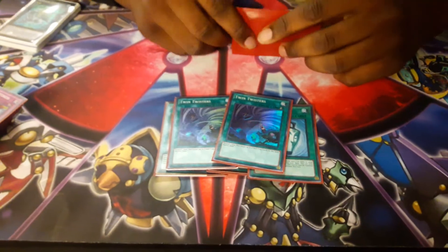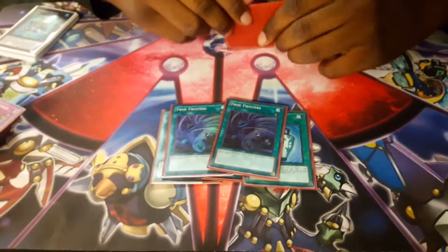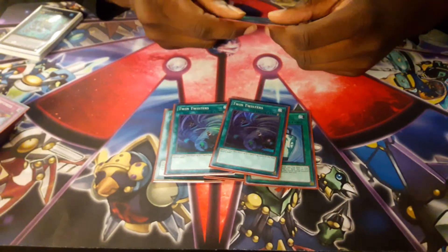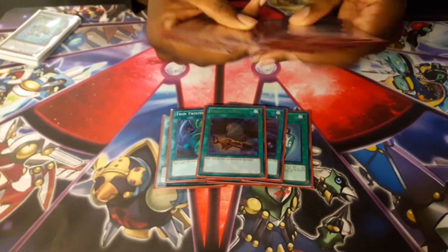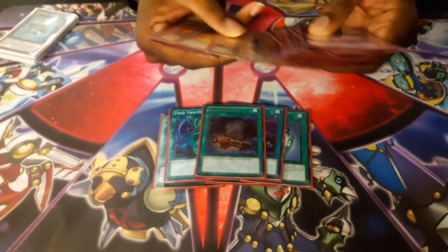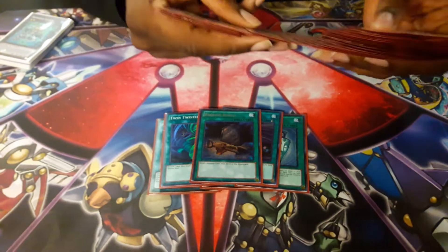Two Twin Twisters — it's good because you discard a card, and most of the cards you discard you can get back. It hits your opponent's back row. One Foolish Burial — I either send the Volcanic Shell to the graveyard so I can pay 500 to get another copy to my hand for fodder, or I send another target.